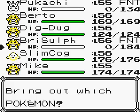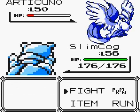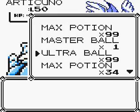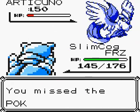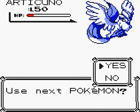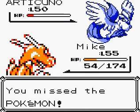This is bad. This is real bad. They killed my status ailment inflicting Pokemon. So now I'm stuck with Slim Cog. Let's use an Ultra Ball for shits and giggles. Nope, I missed. With Legendary Pokemon, you have a really high chance of missing. Bullshit. Come on, game. Yay, we caught Articuno!